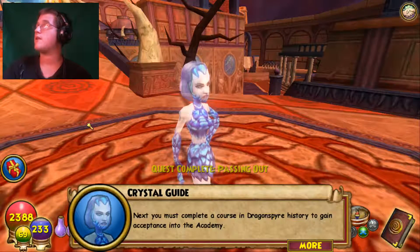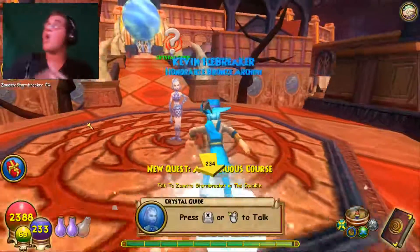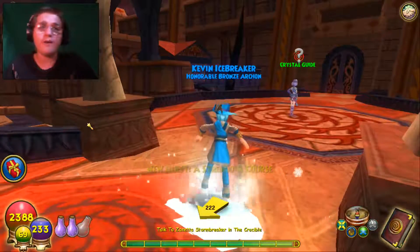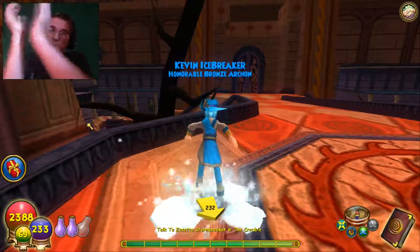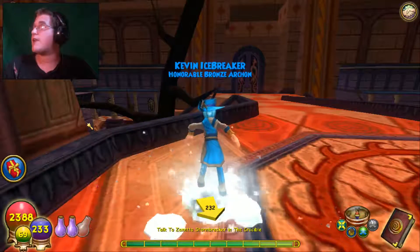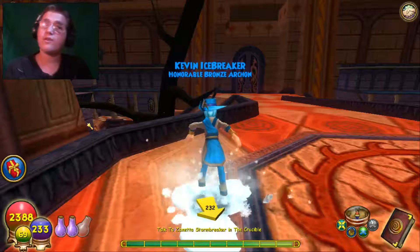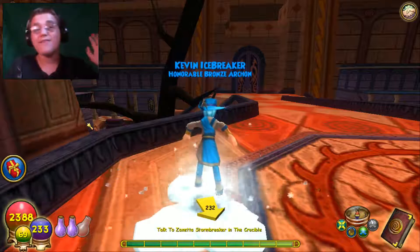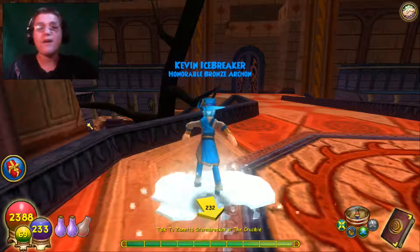Next we must complete a course in Dragonspire History to gain acceptance into the academy — report to Zanetta Stormbreaker in the Crucible. In the next episode we'll be doing that. This was a fun episode; these areas are going pretty fast. In episode 42 we'll be doing the Crucible and talking to Zanetta Stormbreaker. If you enjoyed this video, please leave a like, subscribe to the channel, and share — catch you in the next video, goodbye everybody!